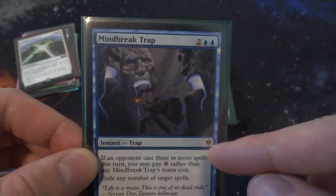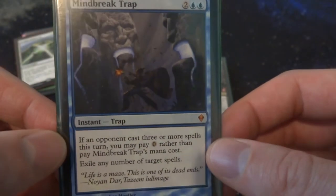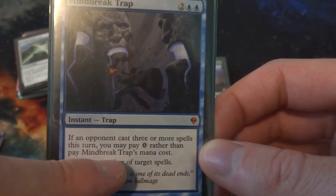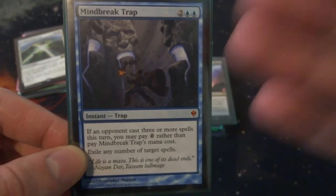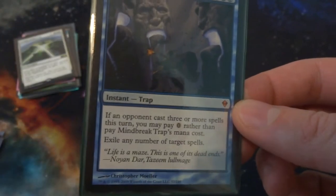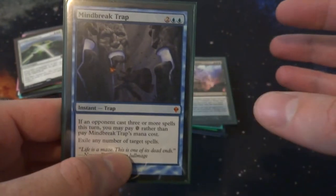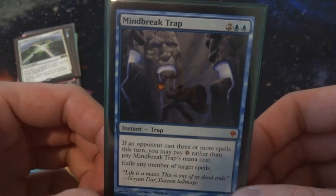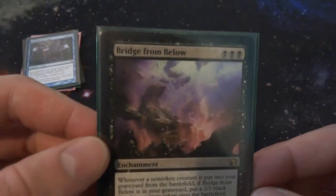Next I've got Mind Break Trap — the Trap cards are pretty cool, I think from Worldwake. It's two and two blue, an instant Trap: if an opponent casts three or more spells this turn, you may pay zero rather than pay its mana cost. So if your opponent played three or more spells you can play this for free — all the Trap cards have a criteria that reduces the cost to zero. And it exiles any number of target spells, so if your opponent has a storm count of a hundred, you just counter them all.